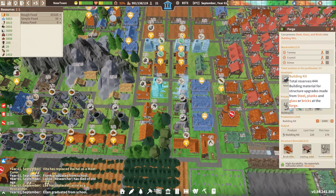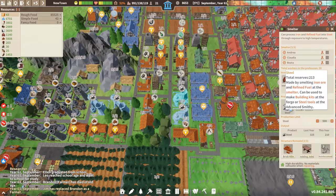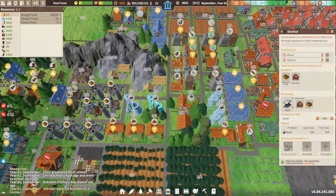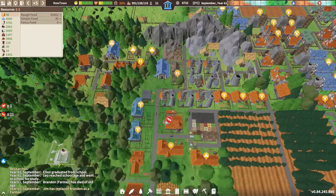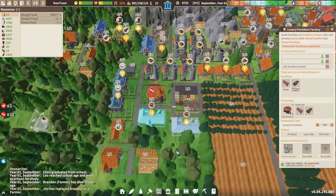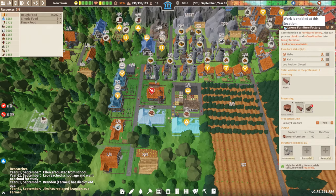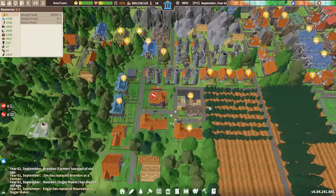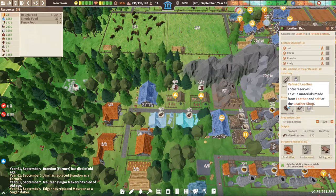How many of these do we got? Only 440. How much steel do we got? Not enough. And then we need luxury furniture, which we don't have any more coming in because I turned it off because we have no refined leather.